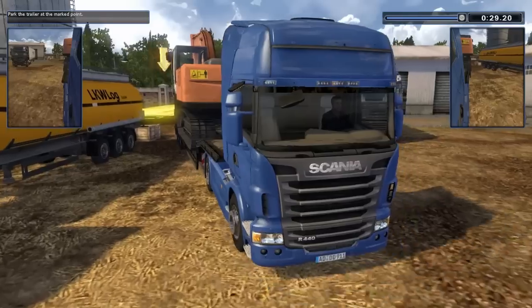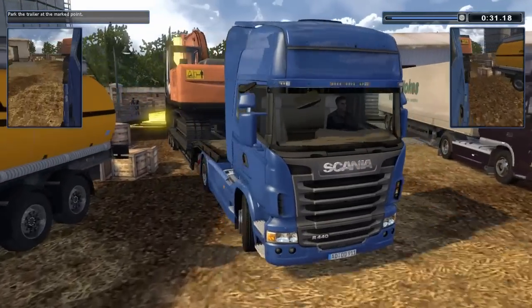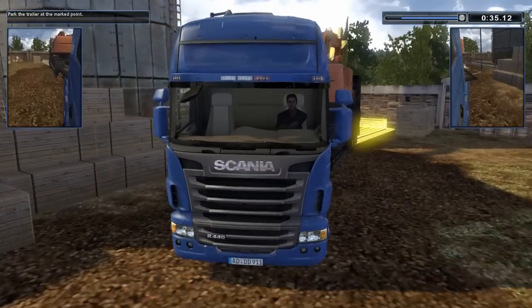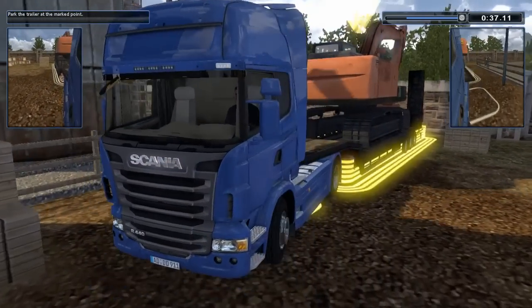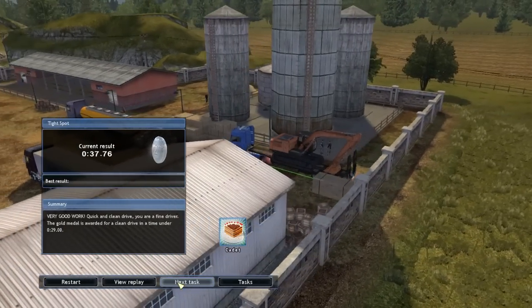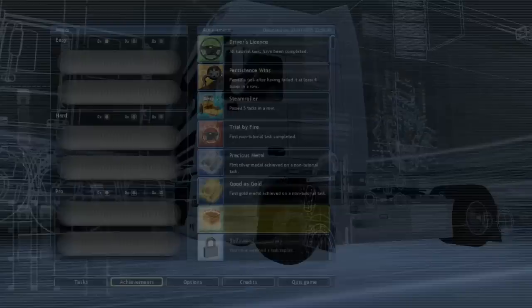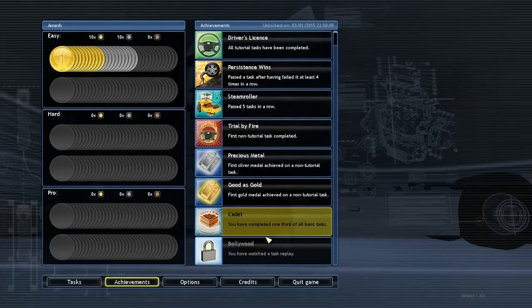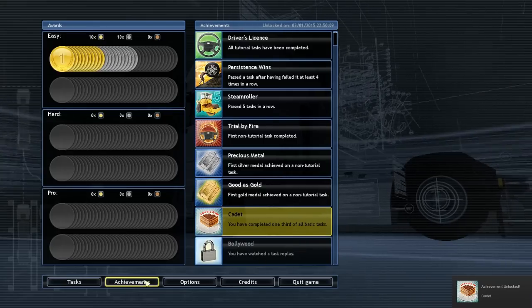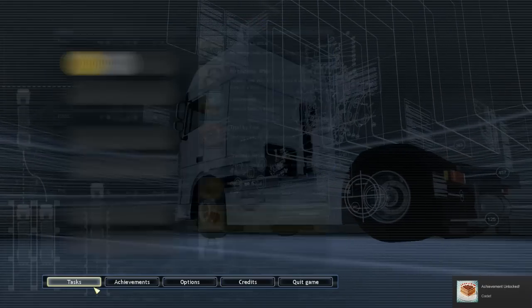We'll go for the silver anyway. Into there — go on. Silver! I don't think I was ever going to get anything else. What's this? Cadet — you've completed one third of all basic tasks. Good. We'll move on.